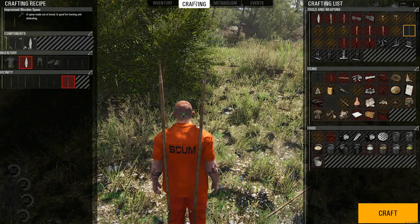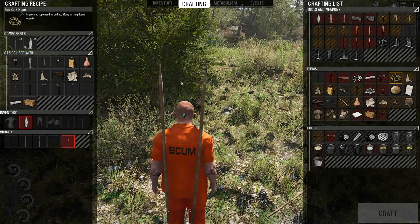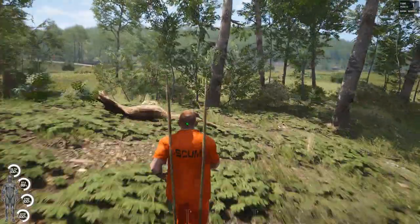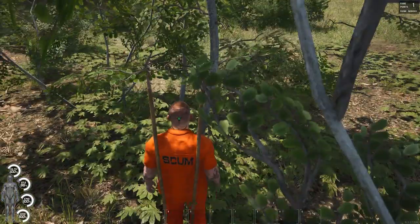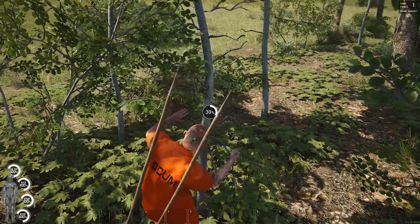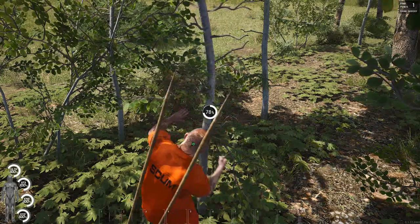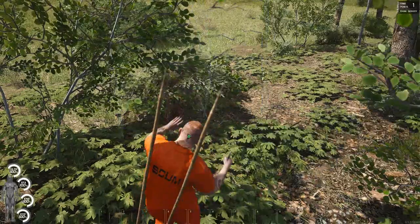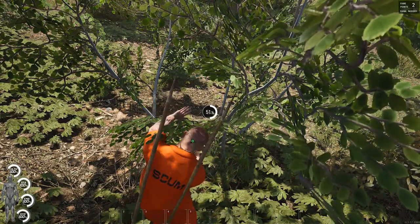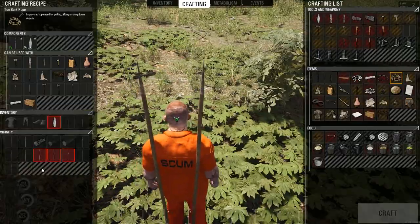You hit them once with a spear and then as they run at you, you can swing at them and finish them off. Now we're going to cut down some trees. There are two ways you can make the materials you need — out of your clothing or out of trees. I prefer to keep my clothing for the clean rags, because you cannot bandage yourself with dirty rags — you've got to have clean ones.